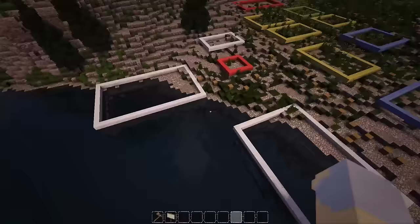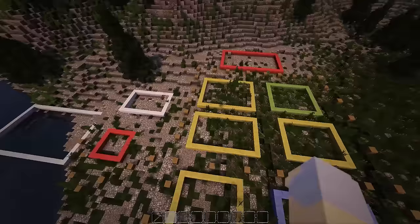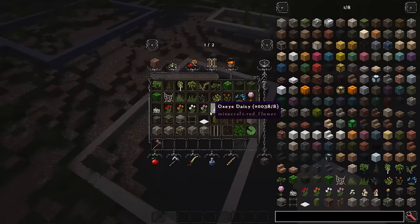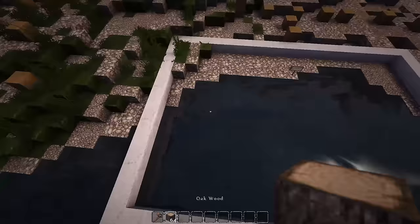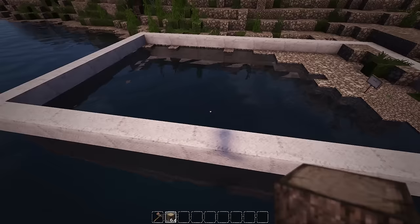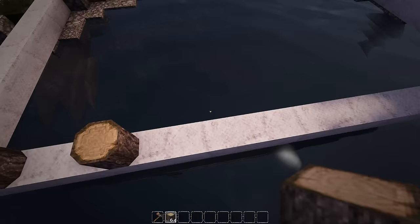I do want to mark out with signs what everything's going to be just so I don't forget. Let me get that done and I'll come back. All right guys, I am back. The signs are all put in place the way that we want them to be. I think the first thing we should work on is these docks here. I'm thinking we're going to have a dock area here and then a dock area over here as well.